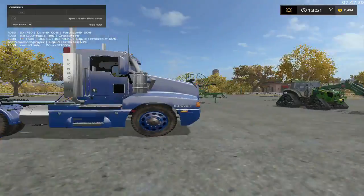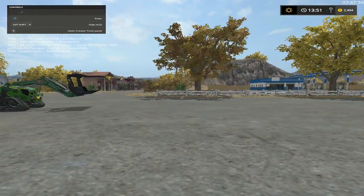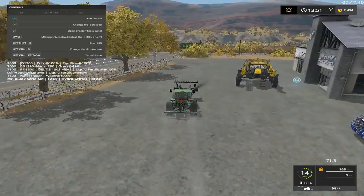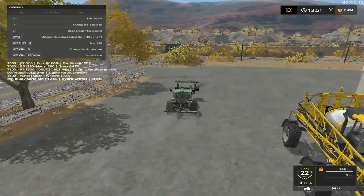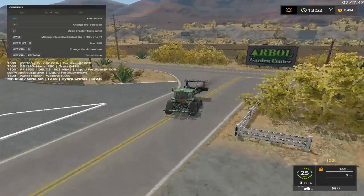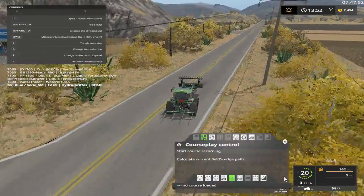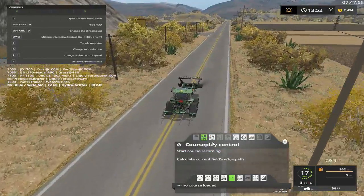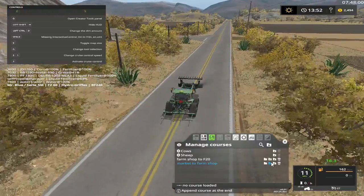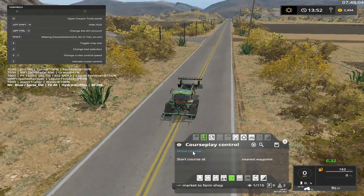I'll take this truck with the water trailer down. This is our second one for backup and stuff. But I gotta get this little tractor down, cause that's what Mr. Blue's waiting on. Wait, that would be me - yeah, I'm waiting on this little guy. He should be able to handle cruise control, I hope. Come on, load course, market to farm shop. Drive course.